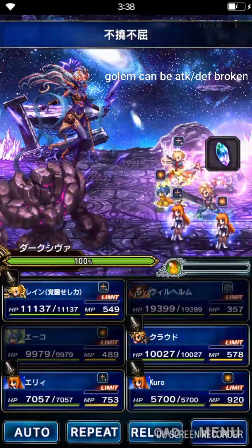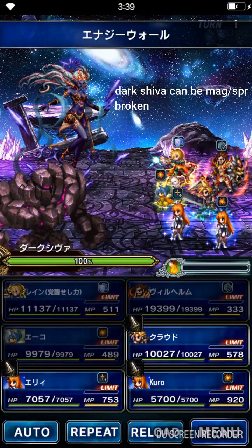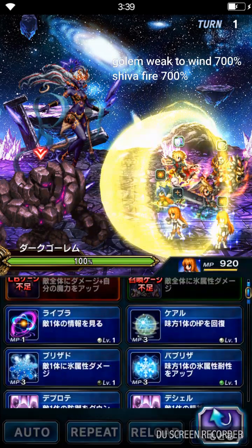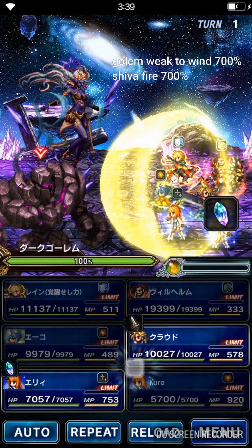We're going to Provoke here, and we're using cover. And we're going to one turn KO Golem here guys. Triple cast wind, because Golem is weak to wind — 700%. Alright, let's go.